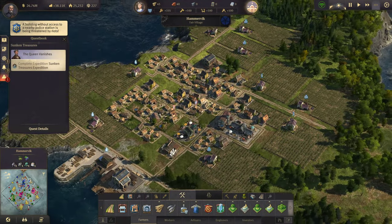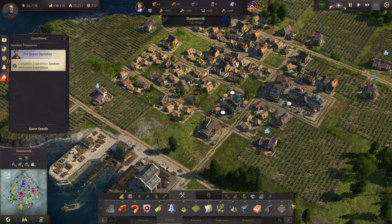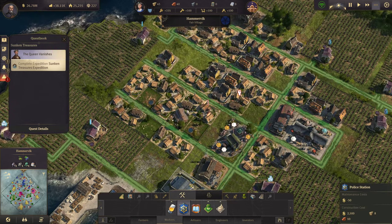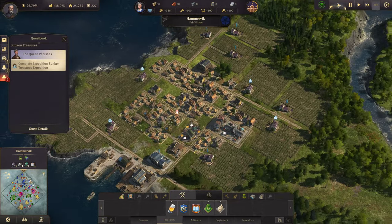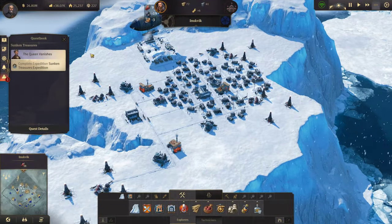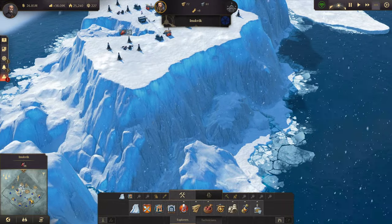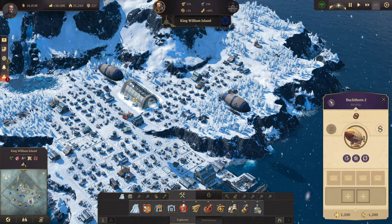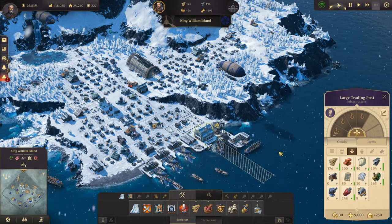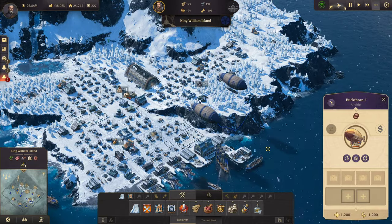We have riots happening now on an island with no police station, because I forgot to build one. Blueprint mode off. Put us a police station down there. That's at Hammervik. All of this is coming in. Where are we at? 148. We got plenty of it. Good.